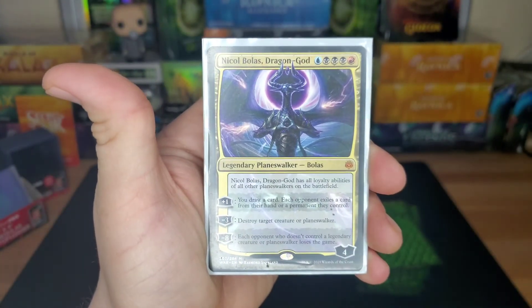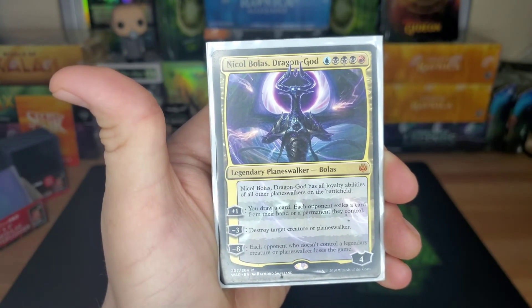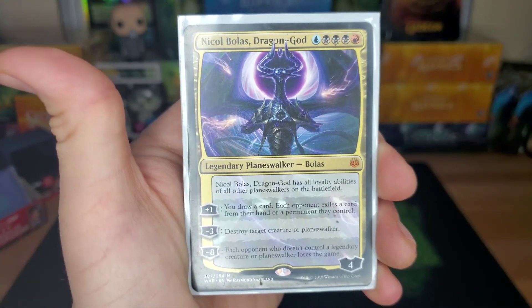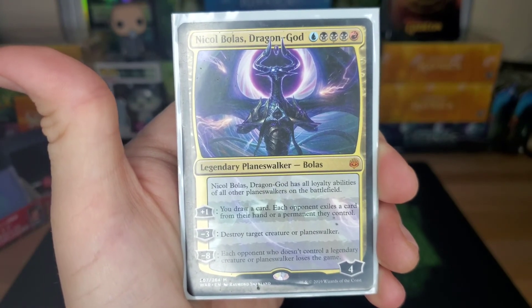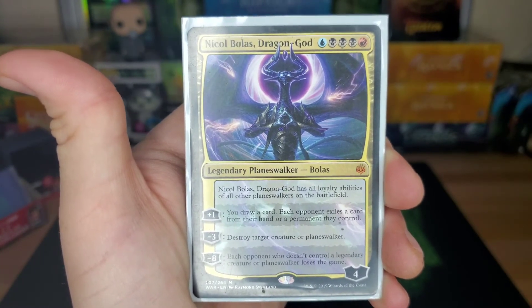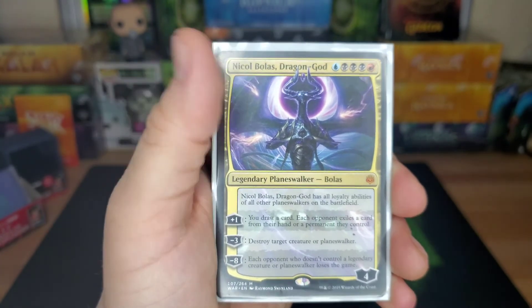Nicol Bolas, Dragon God — five drop, has all loyalty abilities of all other planeswalkers on the battlefield. Plus one: draw a card and each opponent exiles a card from their hand or a permanent they control. Minus three: destroy target creature or planeswalker. Minus eight: each opponent who doesn't control a legendary creature or planeswalker loses the game. Get him to eight, board wipe — basically game over.